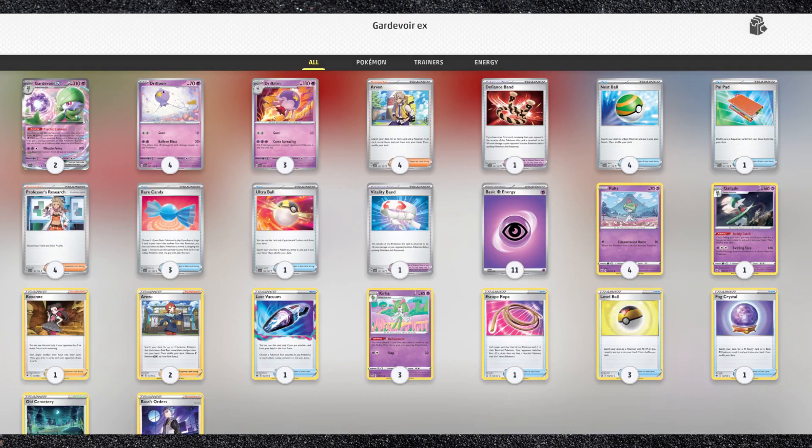Moving to Gardevoir EX, it's at Tier 0 of the Premium Battle Pass, which costs 600 crystals and includes all these cards. It's better than the Maraedon deck, but still needs some work.